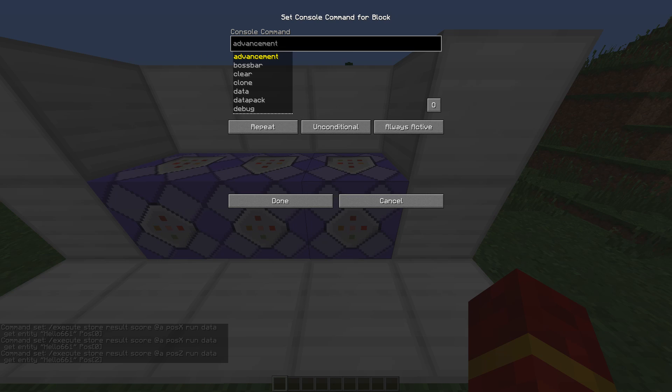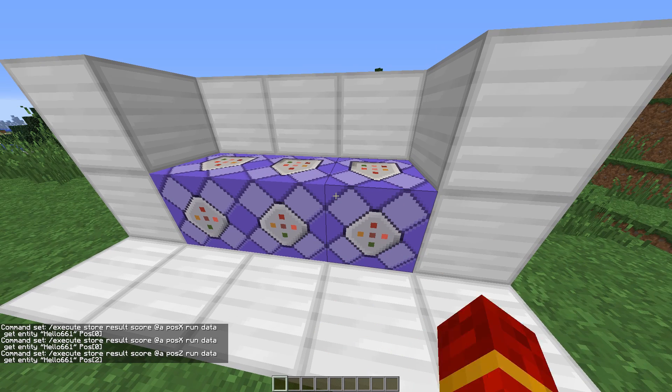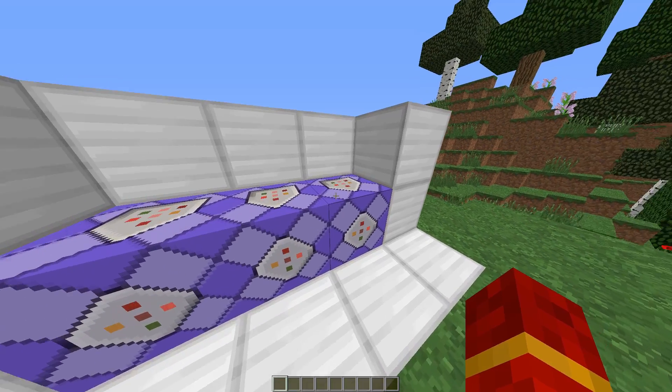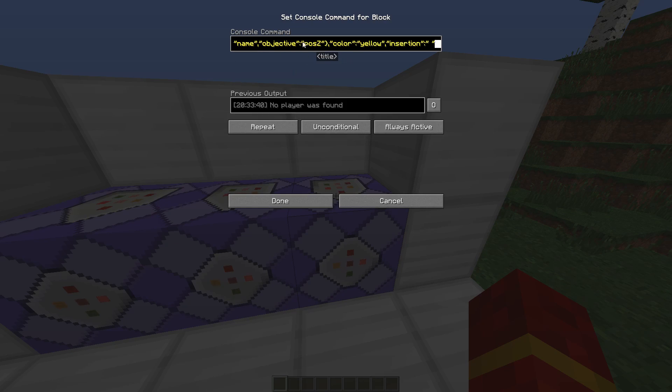For the last command block, this is the command that's going to put the coordinates into your hotbar — it's the slash title command. Paste the command from the description into the final command block. Go to the front of the command and you should see a quotation mark followed by 'name' and another quotation mark — change this to the hunter's name without quotations. Then scroll further and you should see posX, score, and then 'name' twice. Go to the second 'name' and change that one to the hunter's name as well.